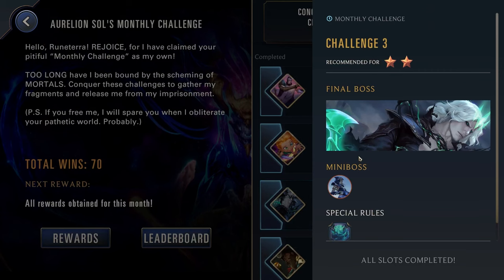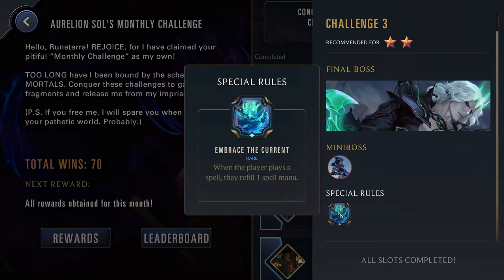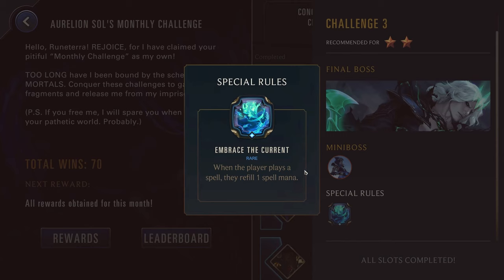Challenge three, two stars up against Viego as well as Ashe. Special modifier: Embrace the Current — when the player plays a spell, they refill one spell mana. Really good for Nami because this will double up with your star power, which is essentially the exact same thing. So every time you play a spell, you're now refilling two spell mana, meaning you can pretty much go infinite with your spells as long as you keep generating more. Also really good for Master Yi — lets you go infinite as long as you unlock the Hero's Horn on your champion spell.